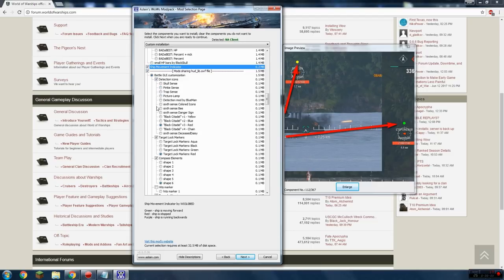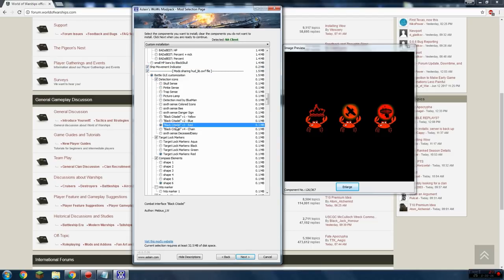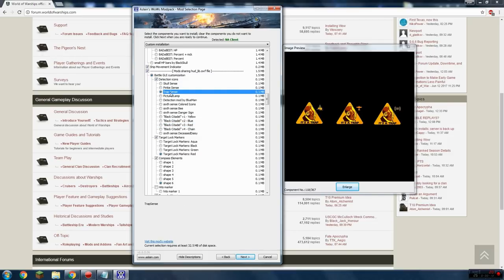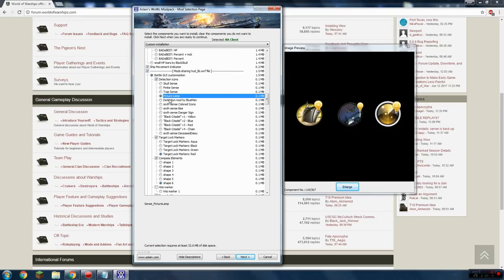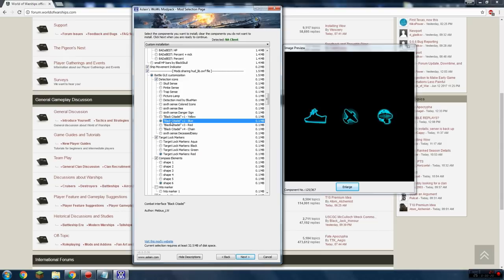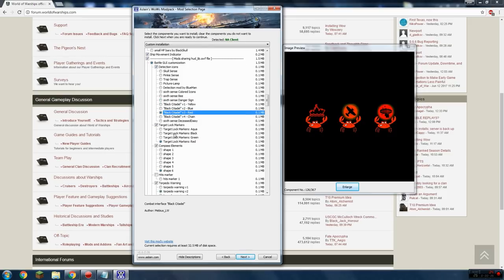Next up, GUI customization mods. These are just little things that change the GUI — no real impact on the game, just cosmetic flair. I like the 'Black Citadel Version 3 Red' — it's got a little crab guy, and when you get lit it shows whether you're spotted by a ship, a plane, radar, or hydro. Cycle through and pick whichever one you like.